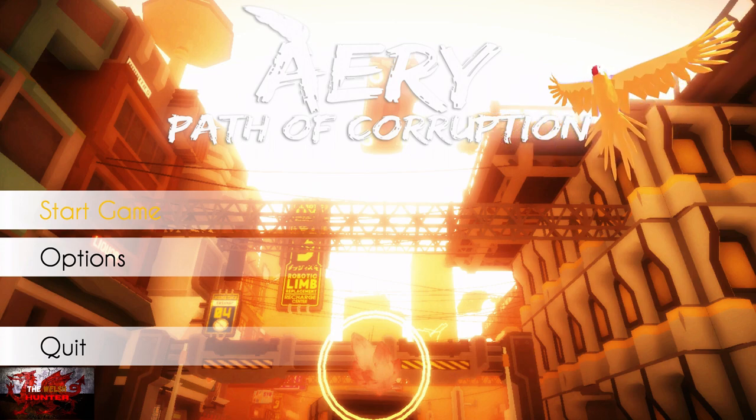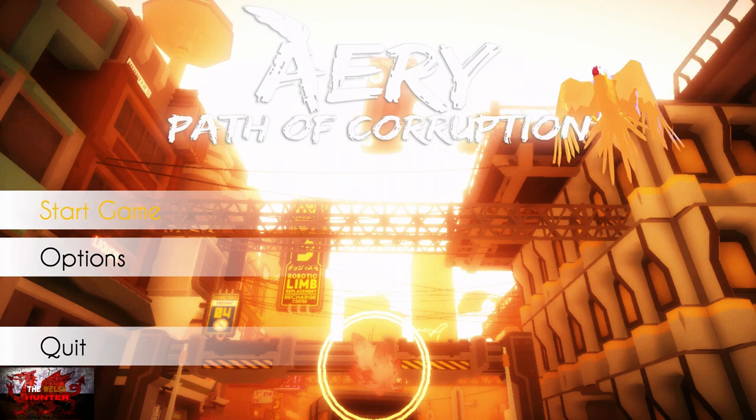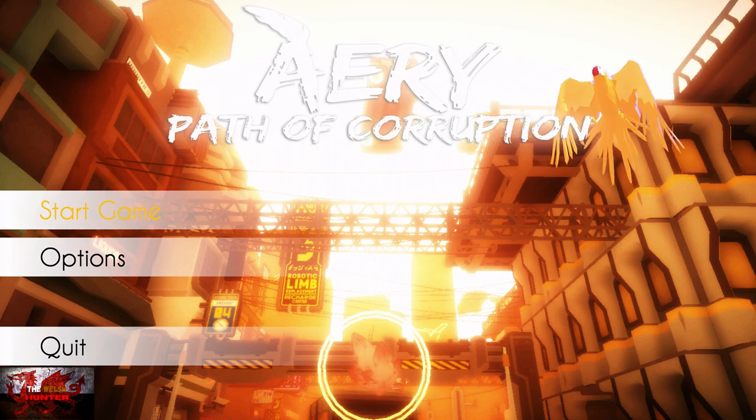In terms of gameplay it's pretty much similar to the rest of the Aerie series — you need to find all the memory shards in each level before moving on to the next one, as some commentary is going on in the background. This time I will be letting you know of a way where we can avoid all that and get all 11 achievements and 1k in under a minute. Pretty tidy for a Christmas present, eh?